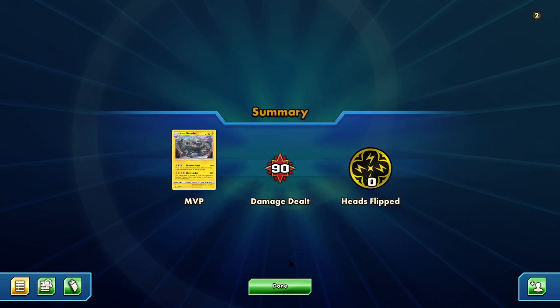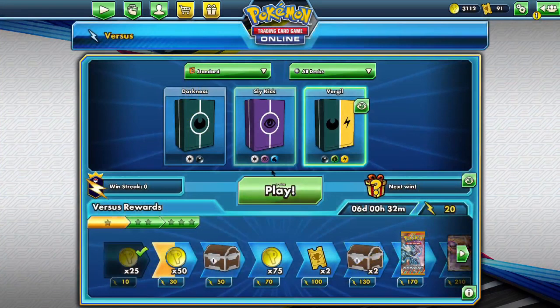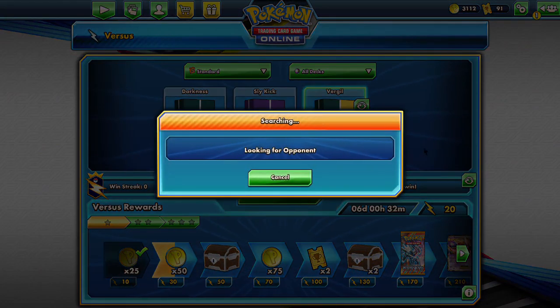We put one evolution code into play - 90 damage. Alolan Graveler - are we gonna get one more? We can try for it, and watch this take 20 minutes. Oh, that would be unbearable. Hopefully the next time you hear my voice it won't be after a cut - that'd be embarrassing.